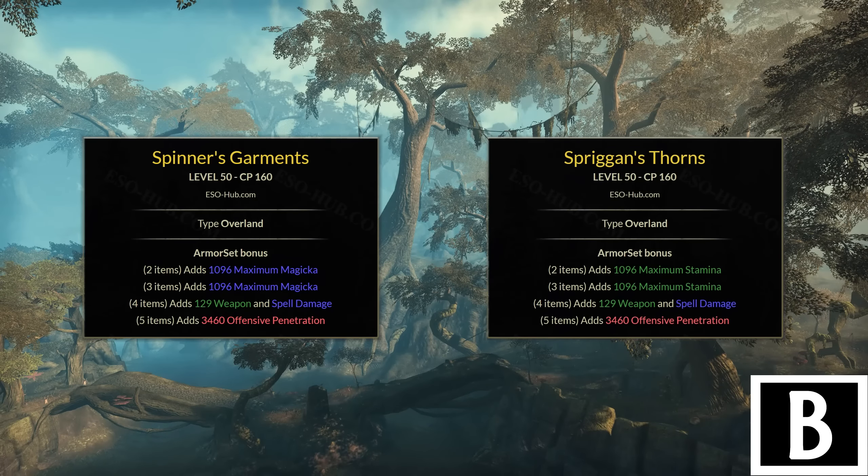Starting with B tier: first up are Spinners and Spriggan. These are very old base game sets that simply give you more penetration — one for Magicka-oriented setups, the other for Stamina. They don't give a huge amount of it but it's a good stat, which makes these sets valuable. However, they're not very stat dense, which is why I put them in B tier. They're good front bar sets especially for no CP Cyrodiil, easy to get, simple, decent, but nothing special.